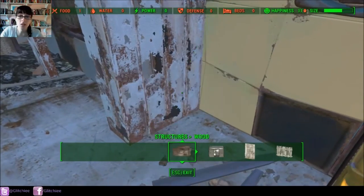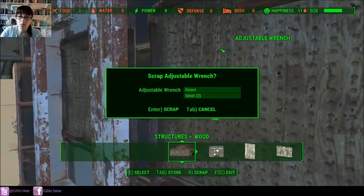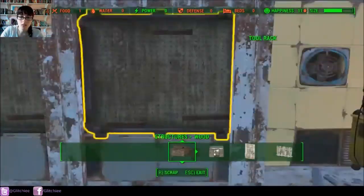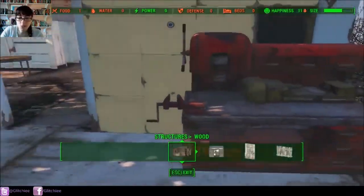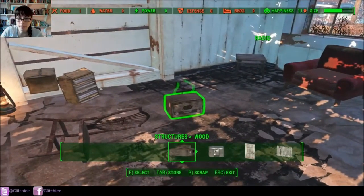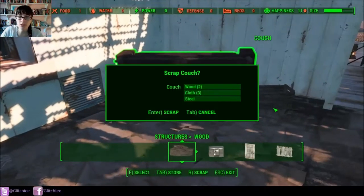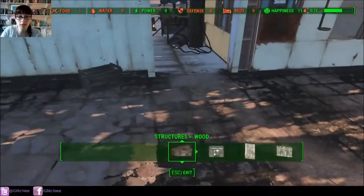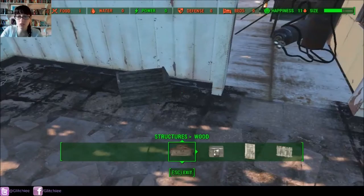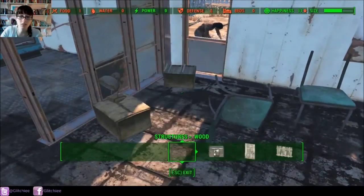As you can see, we have a bar at the top of the screen showing people, food, water, power, defense, et cetera. These are stats that are looked at when determining what level of happiness dwellers have in your settlements.